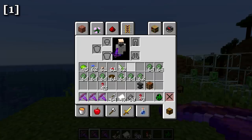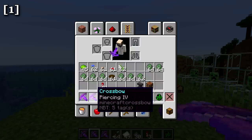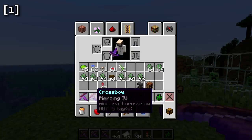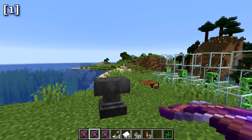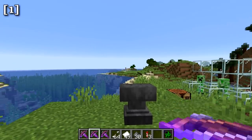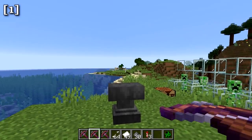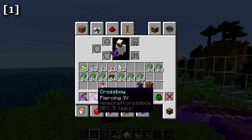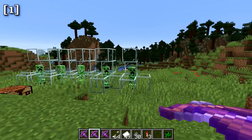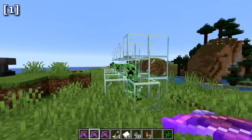Finally, the piercing enchantment has four levels. At each level, your arrow can pierce through one additional mob. At piercing level one, the arrow goes through two mobs total; at level two, three mobs; and at piercing level four, the arrow can go through the first mob plus four additional mobs for a total of five.